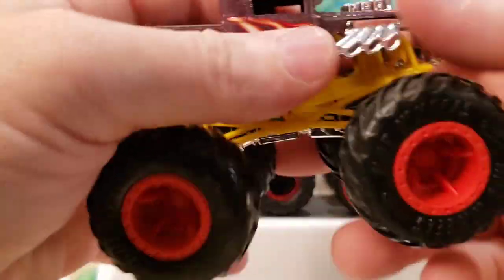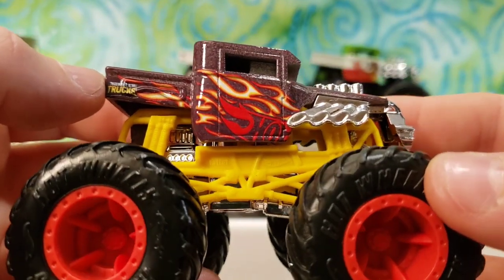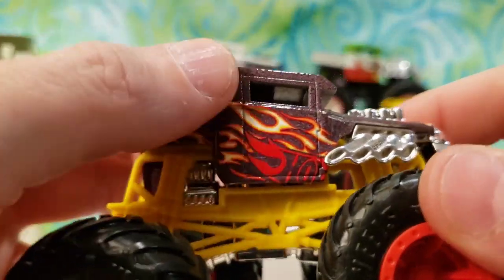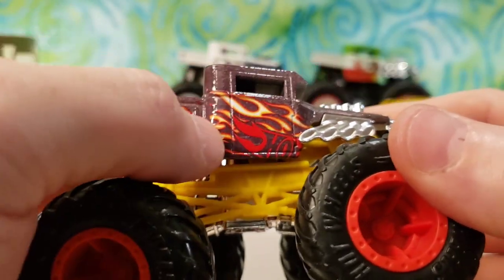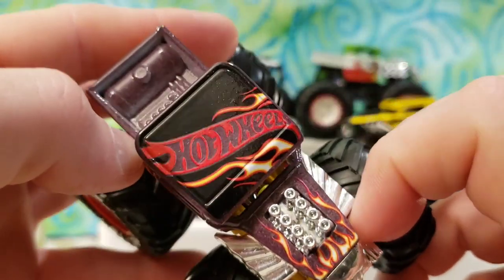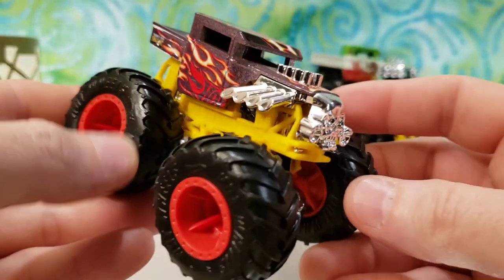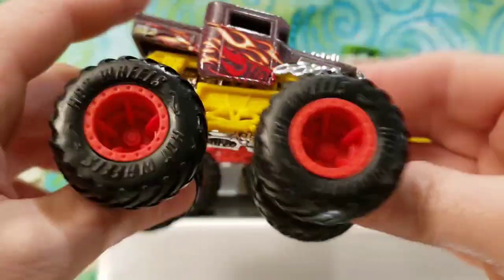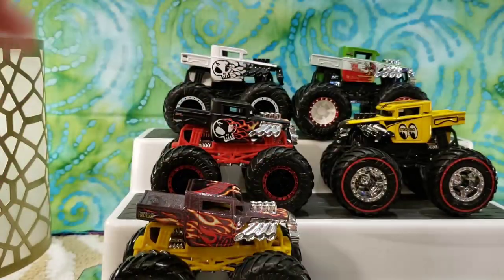I'm running out of room on my stand so I'll sit them on the rug. This next one — I don't remember what it came from, maybe a multi-pack or a play set. It's kind of a plum or purple color, got the Hot Wheels logo, flames down the side, red rims, yellow frame, and chrome motor. It's a very strange color but it looks very good and I enjoy having it in my collection. If you guys remember where it came from, leave it in the comments.